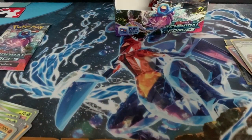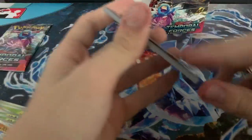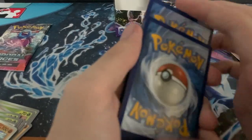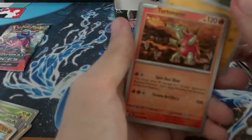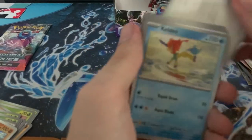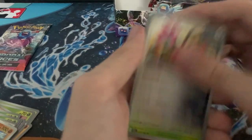I do know a ton of people have been opening this set earlier when it came out and my question is: how? Fighting, Darkness — I was in between Darkness and Fighting and I chose Fighting. Keldeo, Iron Jugulus, Delmise, Luciana.